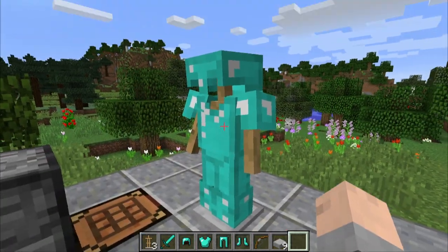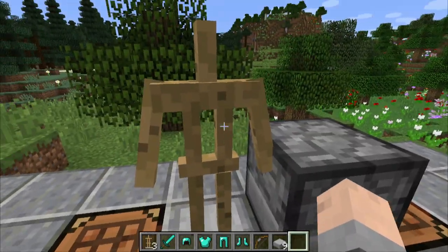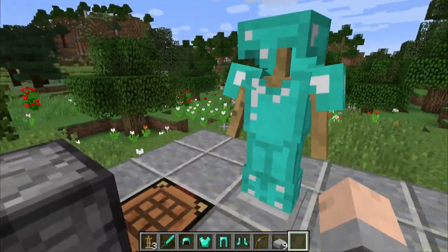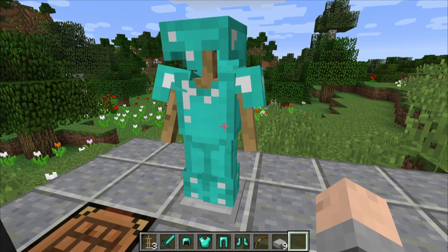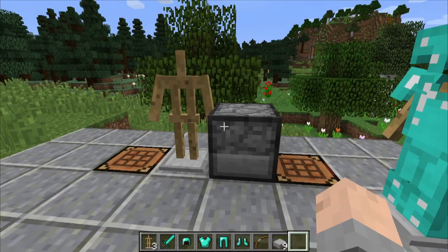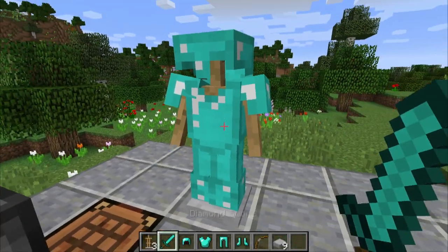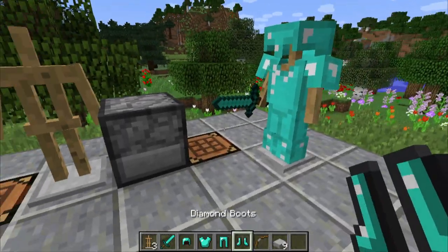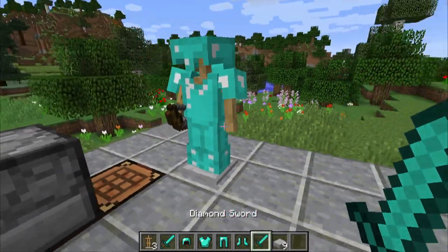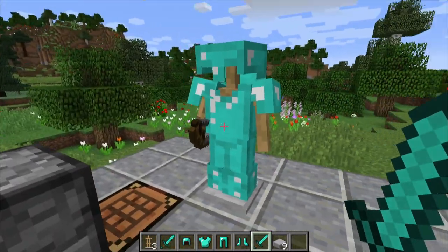This will affect all the entities around me in a radius of 3, which includes this one right here. Now he has arms. This one over here, which I added, also now has arms. If you're on a server, you probably won't be able to do this to your armor stands because you do need permissions from the server to do that command. But now that he has arms, I can actually add a sword into his arm, I can add a bow. Now he's holding the bow, and that looks really, really cool.